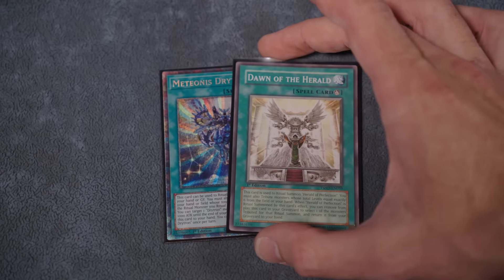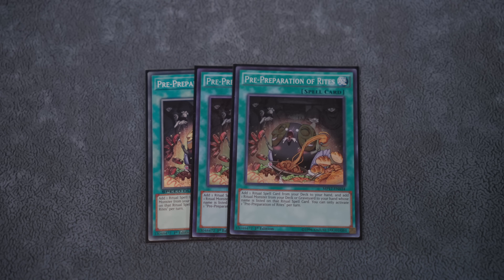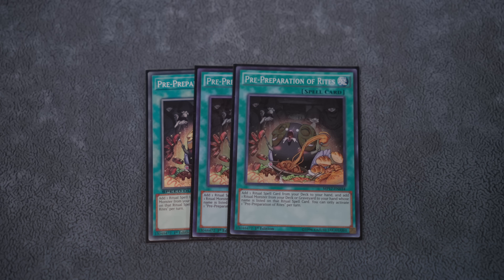We're maxing out on Pre-Preparation of Rites, which searches out Herald and searches out Dawn. You have to make sure both targets are in deck, or at least Perfection is in the grave. The worst case is opening Pre-Prep with Dawn — it sucks, but establishing the early Perfection is how we play around hand traps like Valor, Imperm, and Ash Blossom. We still struggle against Droll and Shifter, but this helps stop those other problematic hand traps.